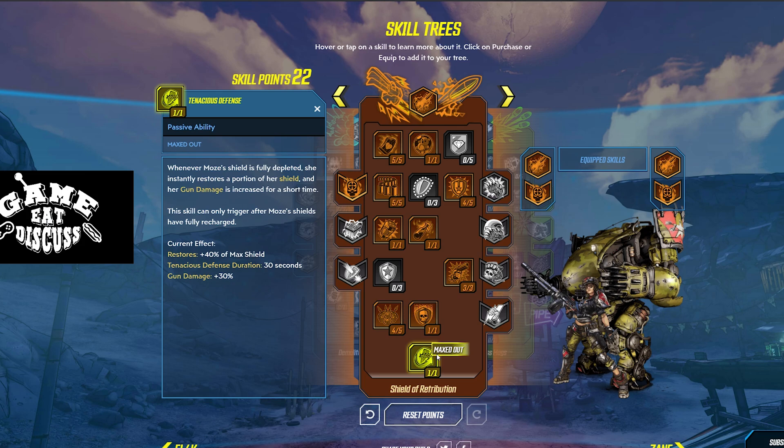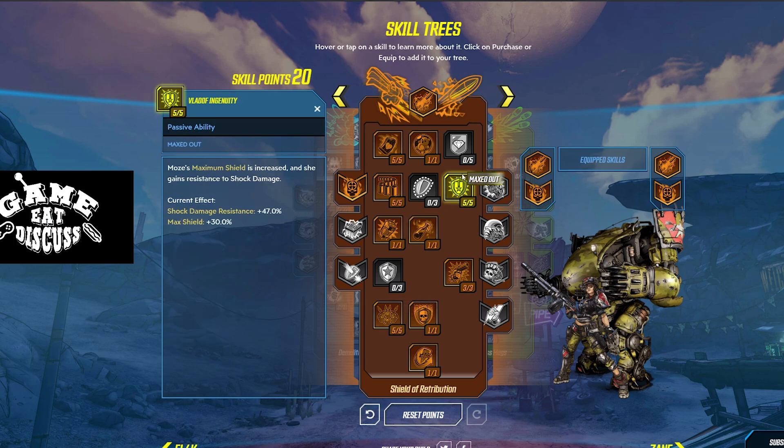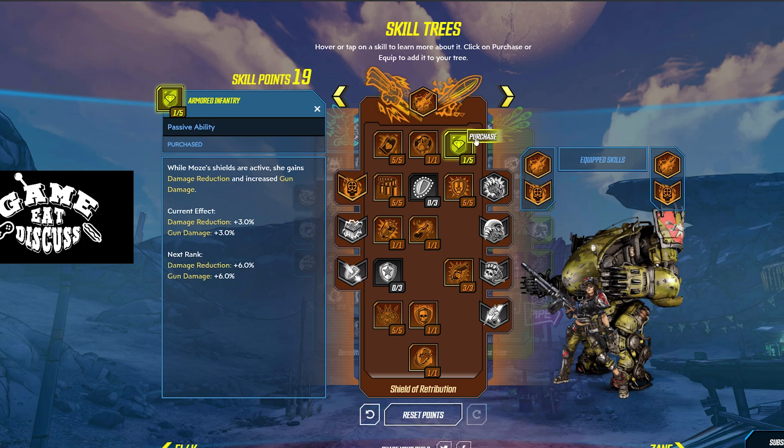Now we have 22 points to play with, but we're not going to leave this tree quite yet. Once you reach your ultimate with your first point spread, we're going to go back and flesh out three more points into this build. We're going to polish off Phalanx, polish off Vladoff Ingenuity, and then put one more point into Armored Infantry, just because it gives you a little bit of damage reduction and a little bit of gun damage.